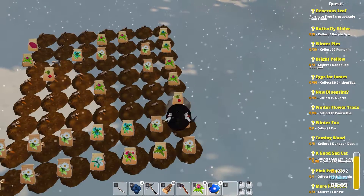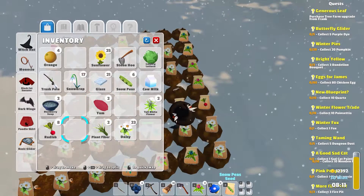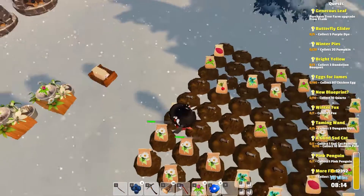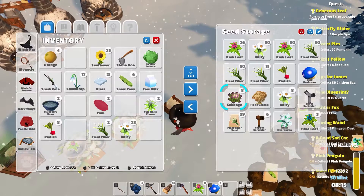Radish seed - sure. And the yam seed - sure. The snow peas seed. I guess we'll put that here. What else do we have? Nothing I'm too concerned with at this point. Blue hydrangea and blue leaf.